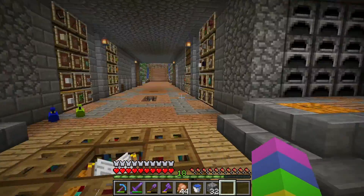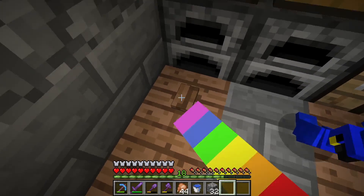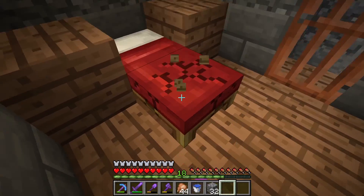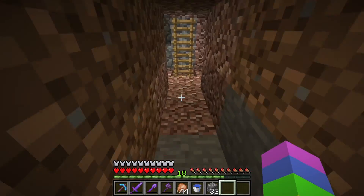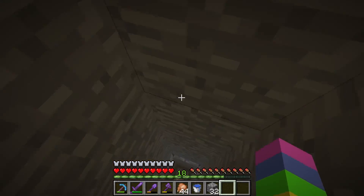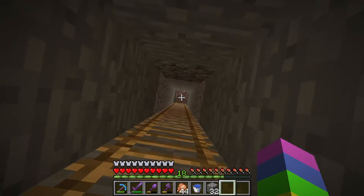Back in this base - basically the slime farm, if you press this button, this actually leads to what used to be my bedroom. There used to be a bed there but now I just carry it on me. The slime farm is down here - when you go down here there's a long ladder. Basically, what happens is the slimes spawn in a slime chunk, then there's an iron golem in the middle.